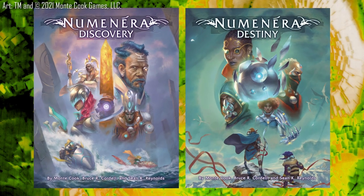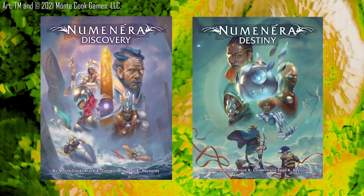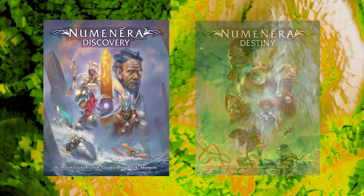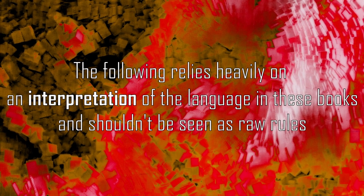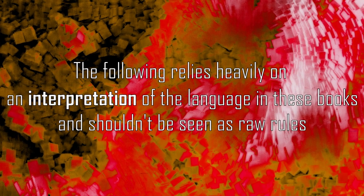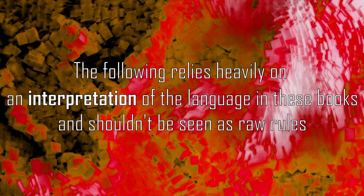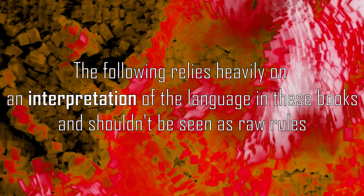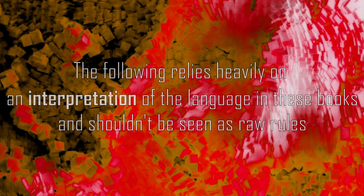A close reading of Numenera Discovery and Destiny indicates that the book considers there are at least three kinds of skills. This portion of the video rests somewhere between an interpretation of the rules as written and a set of house rules. Understand that these categories, while potentially helpful in determining the function of skills in the game, do involve a bit of kitbash language using the text of the book.